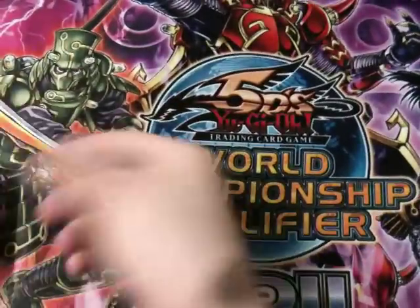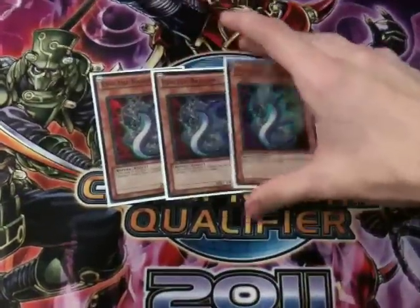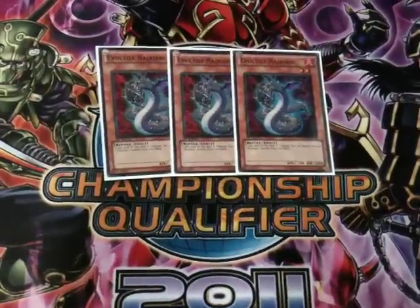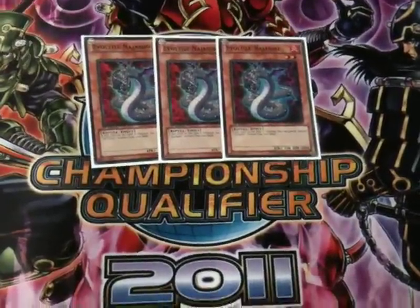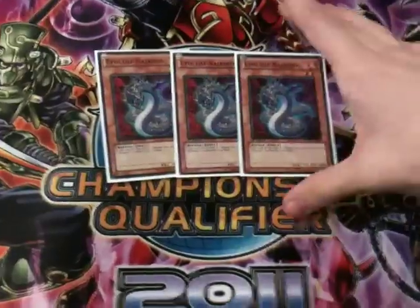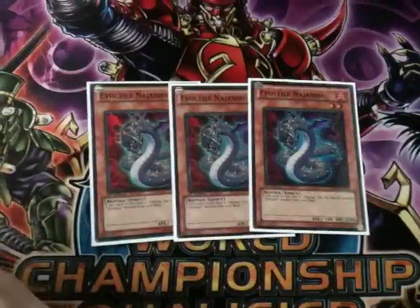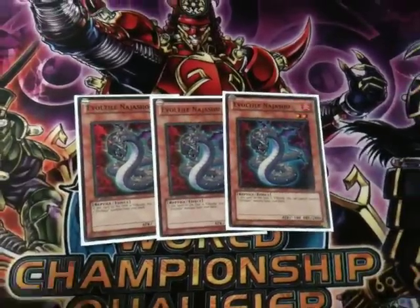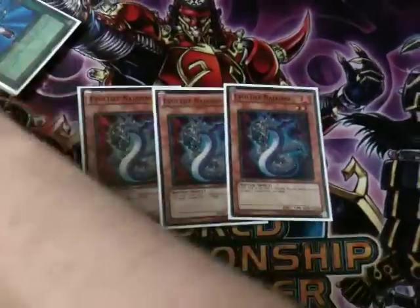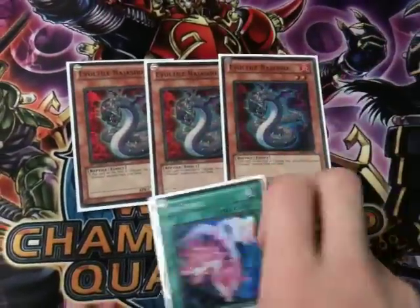First up we have three EVOL Tile Najash — this card is absolutely crazy. After testing it on Dueling Network, I knew this was the deck for me from Order of Chaos. I'm building Exciters of course, but EVOLs are a really fun deck and a lot of people don't see them coming, and they can work. It kills Plants. Najash is really awesome because of EVO Force — basically you can turn one drop a Najash and EVO Force it into a Lagia.